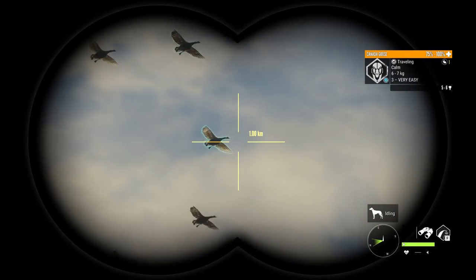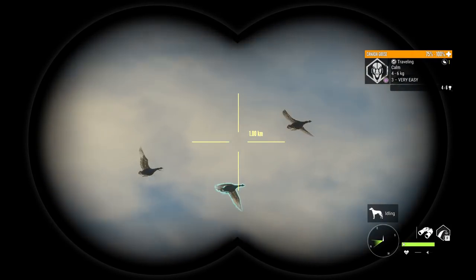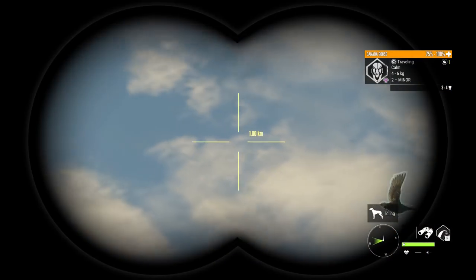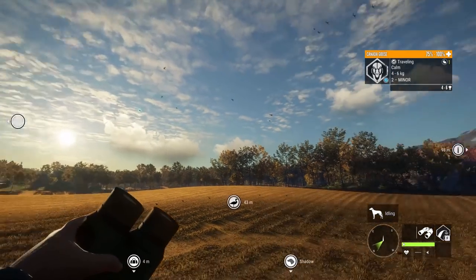I'm checking to make sure there isn't a level 4 diamond potential goose or a level 5. In order to tell if a level 4 is diamond potential it has to have a trophy estimate that goes up to 8. Nothing special there — so that is not a diamond potential goose. He is a 6 to 7 but so far he is the biggest one.